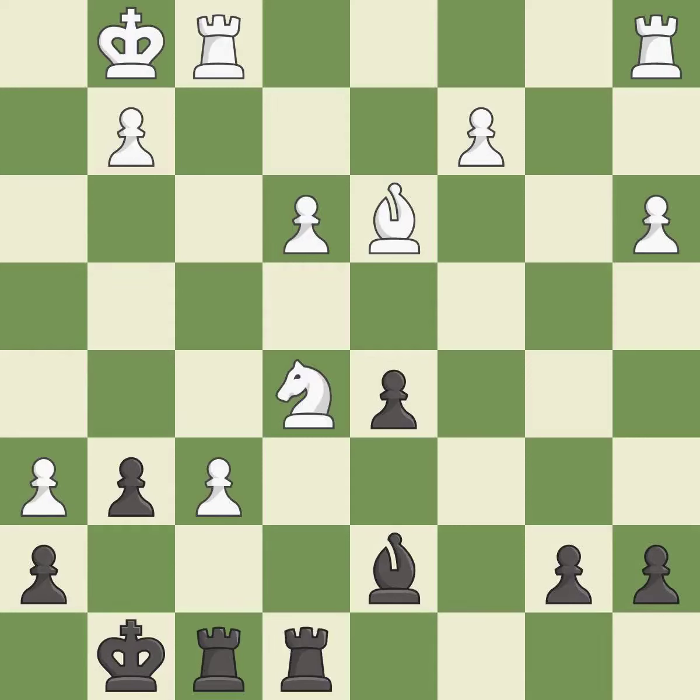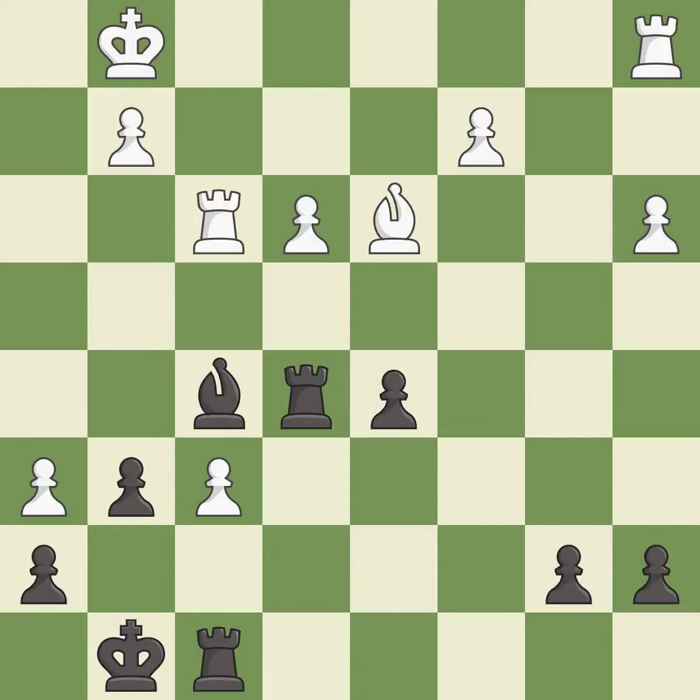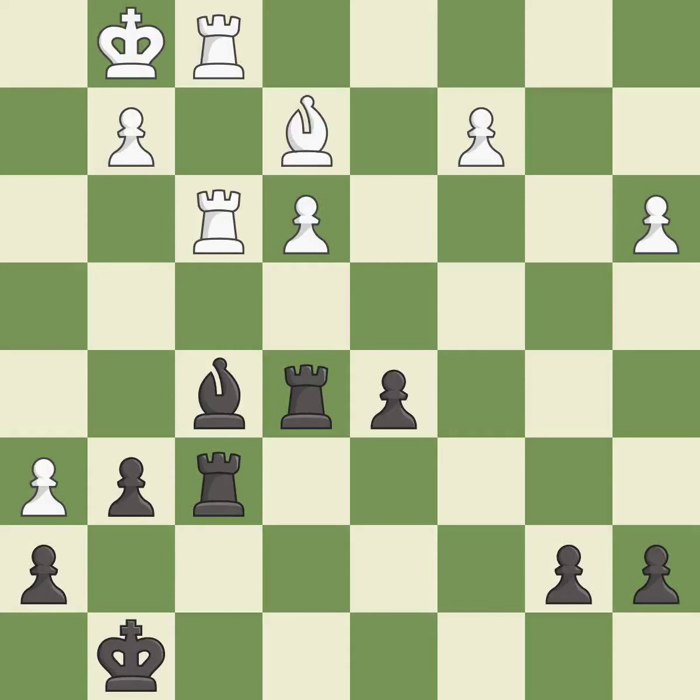Capturing that pawn wins material. This threatens to reveal an attack on a pawn — it is best. Takes back — it is excellent. Recaptures — it is best. This ignores an opportunity to develop a rook off its starting square — it is a mistake. This is not the right idea — it is an inaccuracy. This gives away a free pawn — it is an inaccuracy. That pawn was free for the taking — it is best. This moves the bishop to a better location, allowing it to control more squares — it is best. This stops the opponent from being able to win a bishop — it is best.